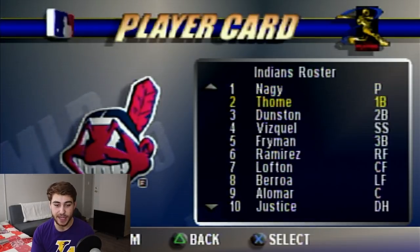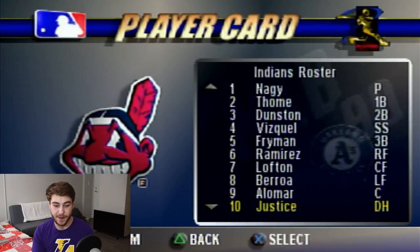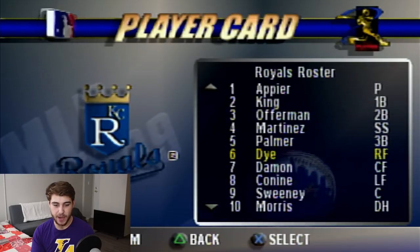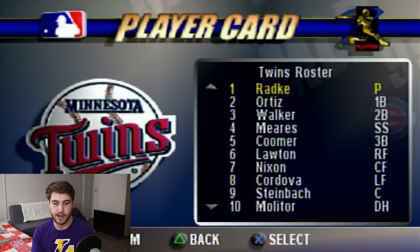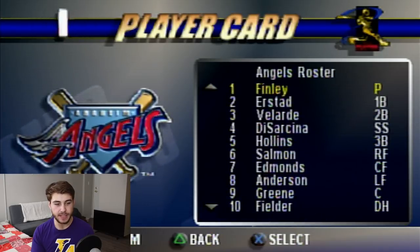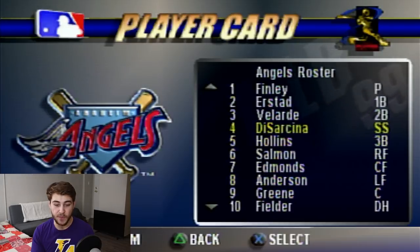For the Indians, this is a really good team. We have Jim Thome, Omar Vizquel, Manny Ramirez, Kenny Lofton, Sandy Alomar, and also David Justice. The Tigers — at first glance I'm not noticing that many names I recognize. For the Kansas City Royals, we have Jermaine Dye, and I think this is Mike Sweeney, but I could be wrong about that one. Moving on to the Twins: Brad Radke, David Ortiz — very excited for him to be in MLB 20. They have Marty Cordova, Paul Molitor. The Angels are really good as well: Darin Erstad, Jim Edmonds, Tim Salmon, Garrett Anderson. Very good Angels team.